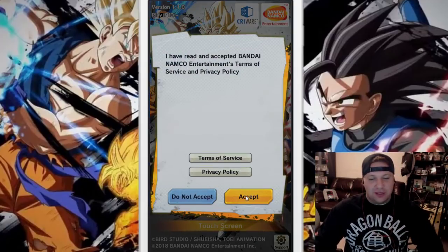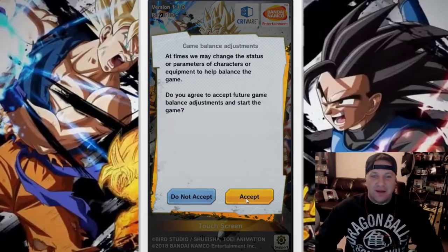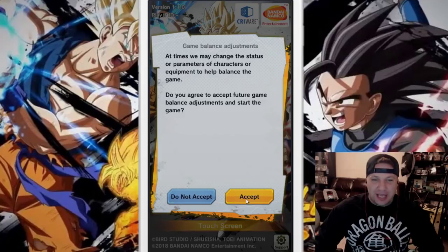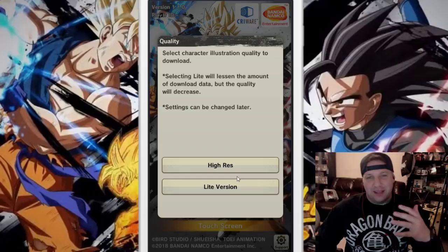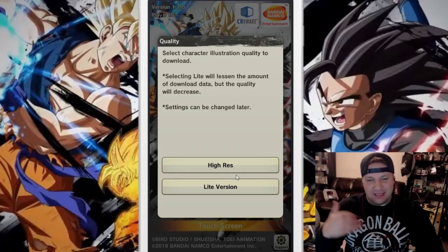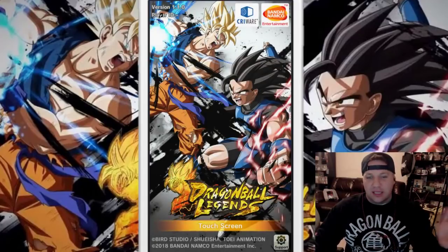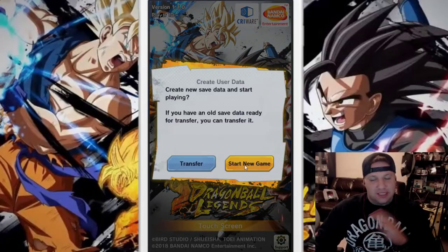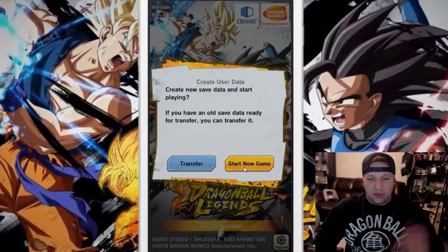So the home screen after you download it — click accept since you are agreeing to Namco. They're talking about future game balance adjustments; you're just accepting that with or without your consent they might change characters, so a character that is top tier might get demoted. It has you go through high res or light version. To make it quicker, click the light version — it's just gonna download what's necessary to play the game. For the rerolling process, that's all you need.